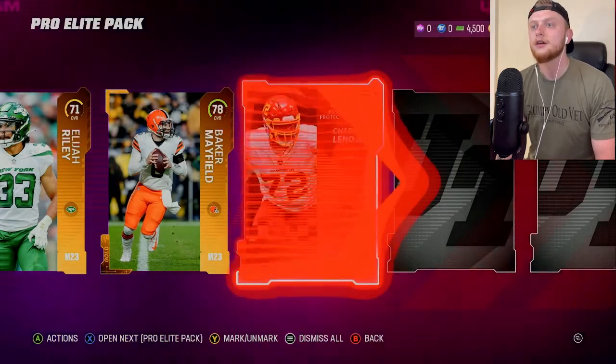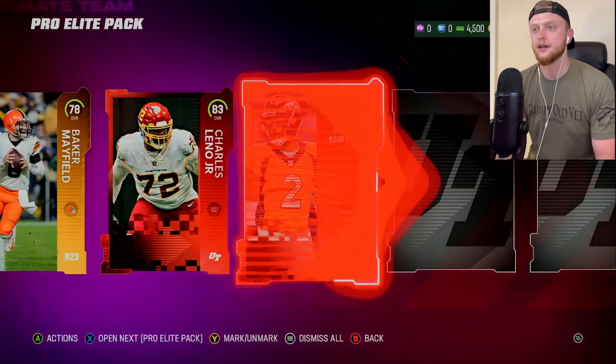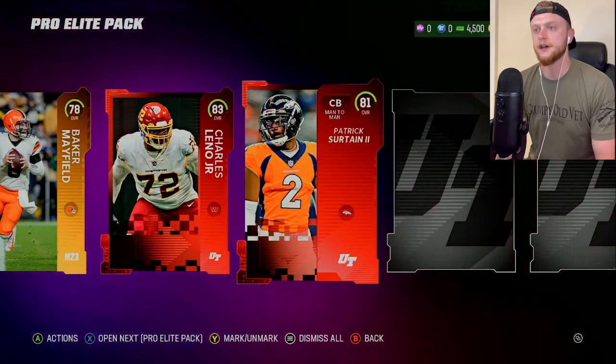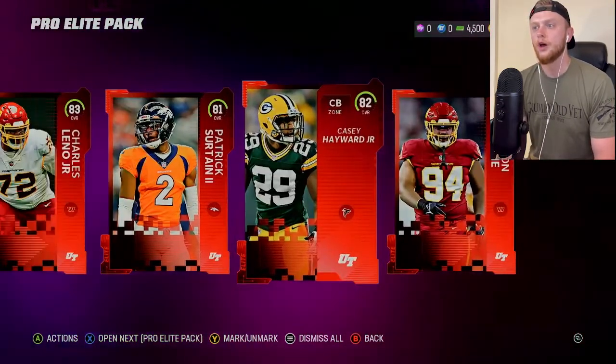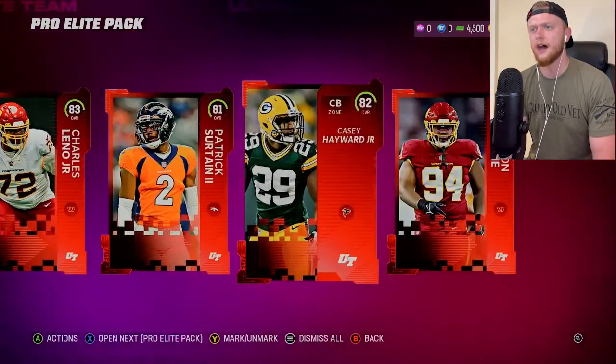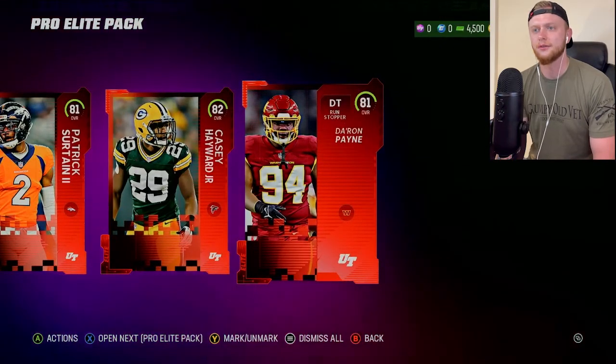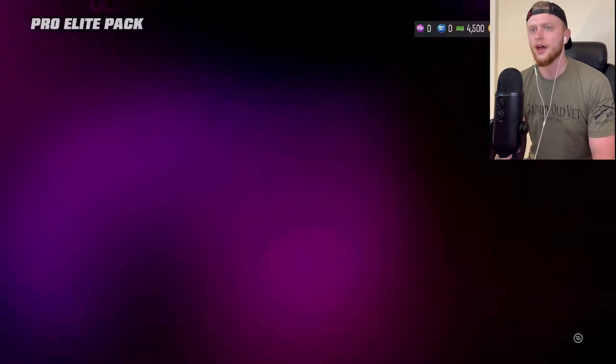Just be aware of that. There's an 83 left tackle — we'll take that. Patrick Sertain. Oh, quad elite pack — you don't see that very often. Look at that. Perfect. Casey Hayward Jr. as well. Pretty happy with that one.